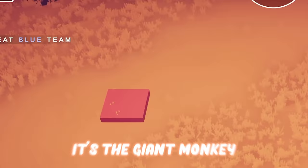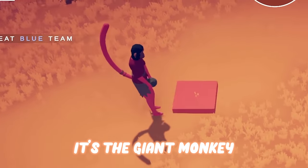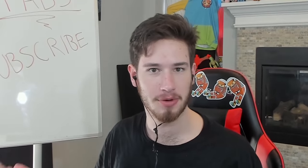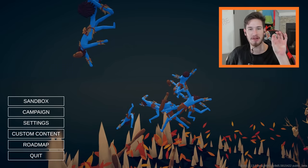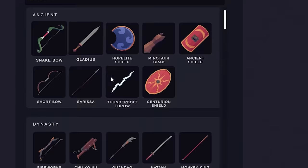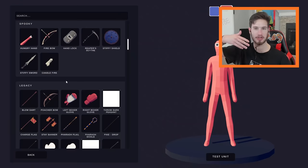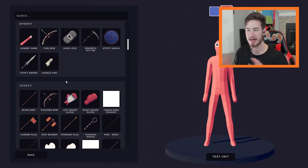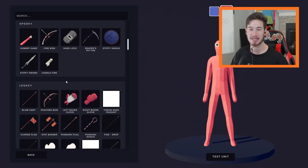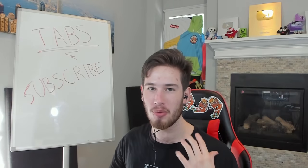Welcome back - or for the first time - we're playing Totally Accurate Battle Simulator. They released a new beta update where you can create any unit you want. You can combine any weapon, size, and appearance. Me and Blaza have each created about 10 units and we're going to show them off. I don't know Blaza's units and he doesn't know mine.